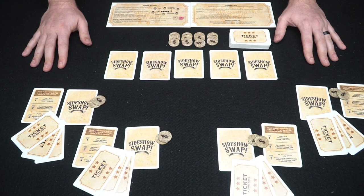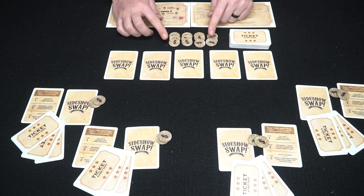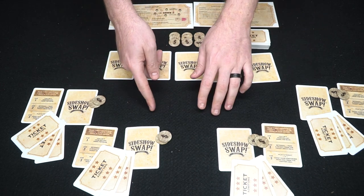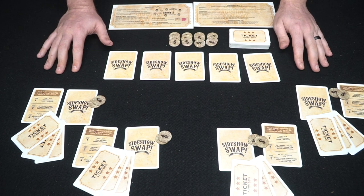Each player also gets a reference card that tells you how to play your turn. Set aside any extra reference cards. The winner card may be used at the end of the game. There's a pool of additional bucks, your ticket deck, and the performer cards in the middle that you can swap with — plus of course you can swap with other players' cards.